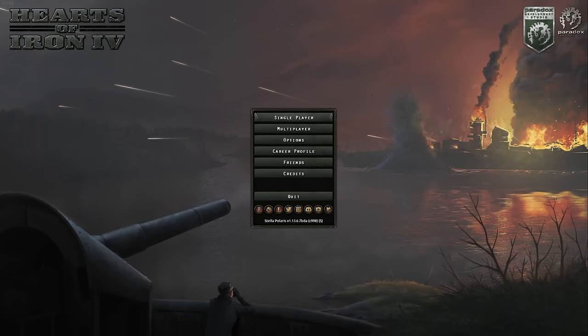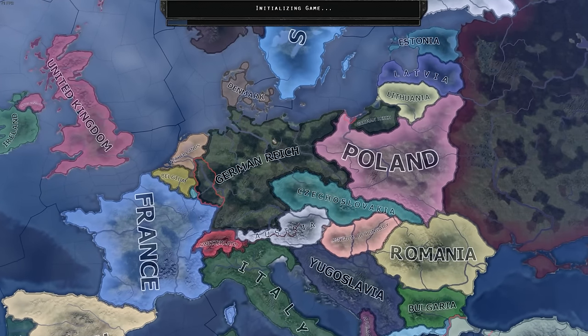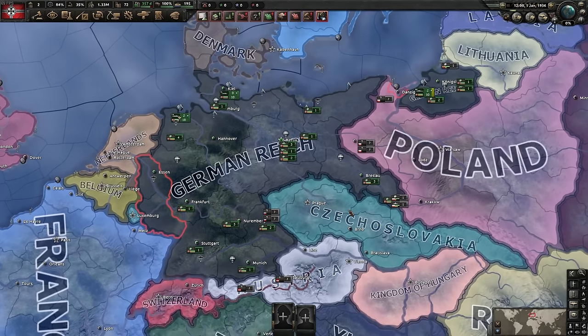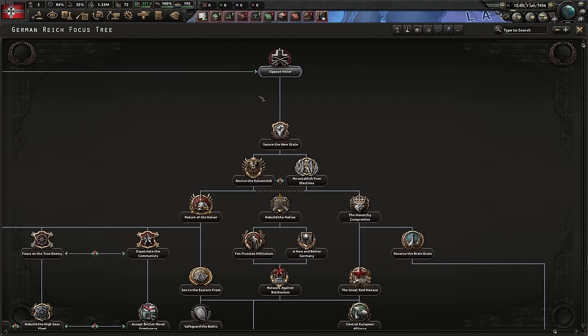In this Hearts of Iron 4 game, I'm showing you the German Reich but democratic - that's right, you can oppose Hitler and form a Republic of Germany in the 1930s. It's an unbelievably easy ideological change; you just need one focus all the way to the right.